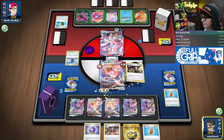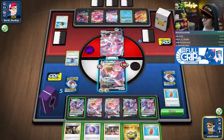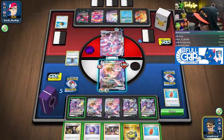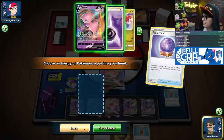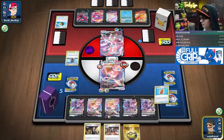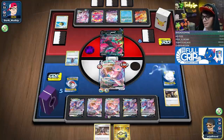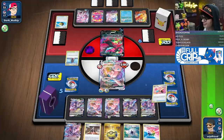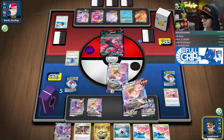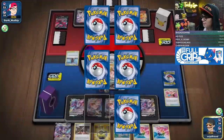Nice, we got the Capture Energy, but I need a Power Tablet too to take out the Moltres. Rotom Phone — look for Power Tablet, found one. Boss the Moltres, draw into the Power Tablet. Thank you Road for the 12-month sub! We're going to retreat and Techno Blast this guy. I have two more turns to win the game — the hope is I can gust Crobat, gust Remorade for game.